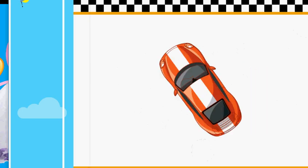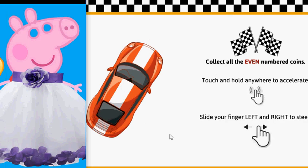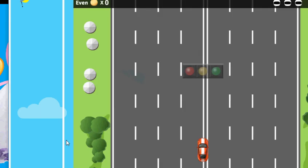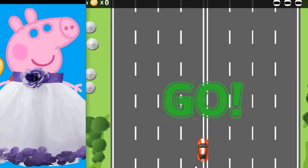Collect all the even-numbered coins. Touch and hold anywhere to accelerate. Slide your finger left and right to steer.